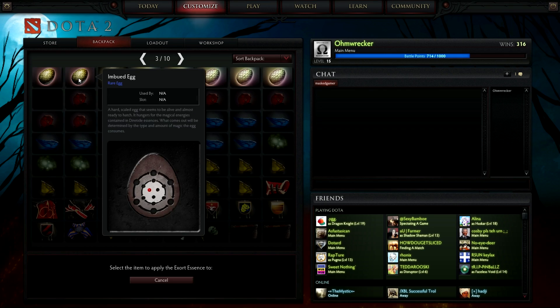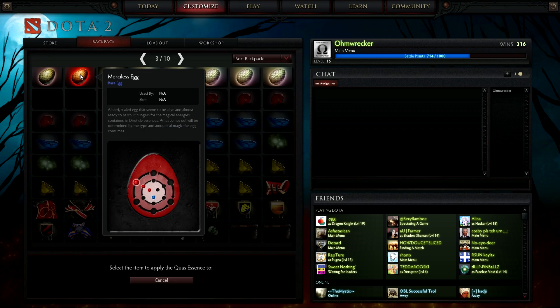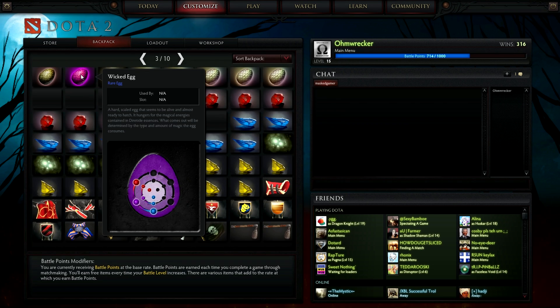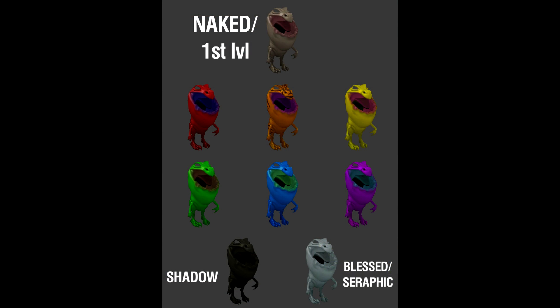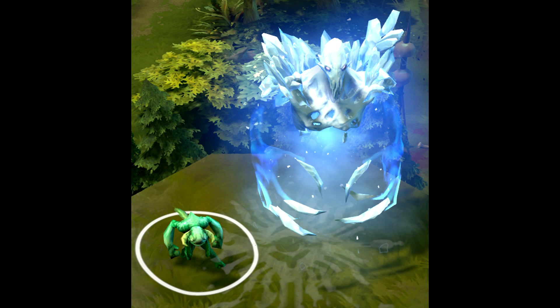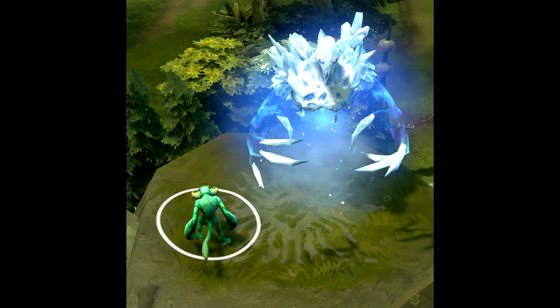There are also eggs and essences. These essences are used to color the eggs — it's almost like Easter, but during a Halloween promotion. What goes into them determines the end color, and there are a number of different combinations. Players can also create shadow and blessed versions of these eggs; shadow requires a shadow essence, which is extremely rare, and blessed ones require three of each color to create white. No one knows for sure exactly what's going to come out of the eggs, but there are rumors that Valve is about to release companions in-game — some say it'll be a courier, others say it'll be the very first companion, much like pets in World of Warcraft.